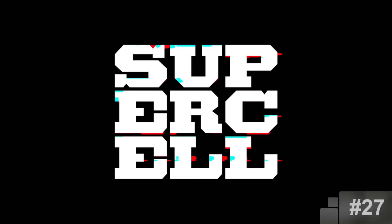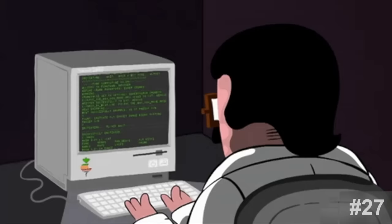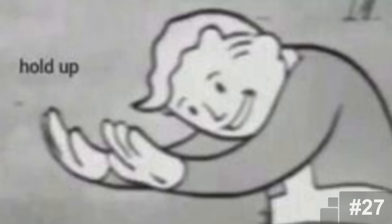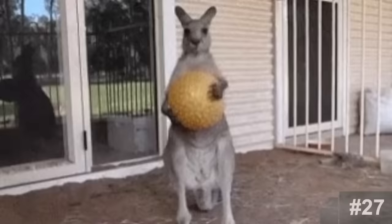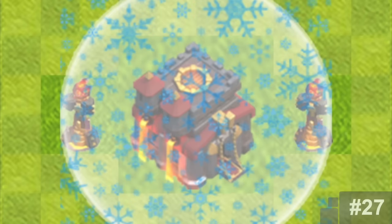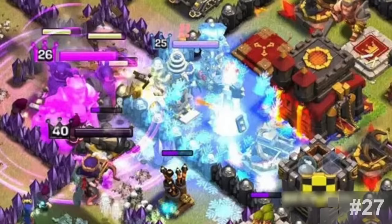The Freeze Spell. According to Supercell, the freeze spell was suggested one day and they immediately started to work on it as the next spell to be added in the game. The suggestion was so good they just had to drop everything they were doing and work on the spell. The freeze spell isn't some original concept for games, but someone thought it would be cool for Clash of Clans, and Supercell liked the idea. And well, the rest is history.